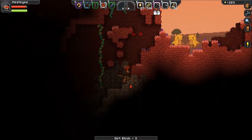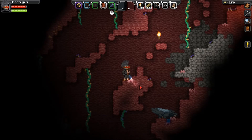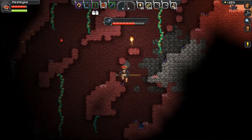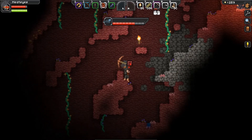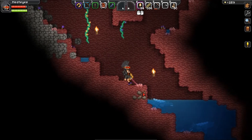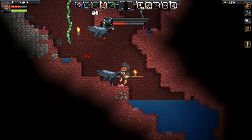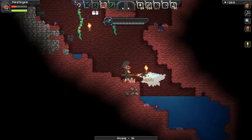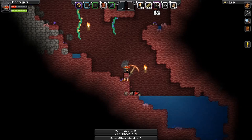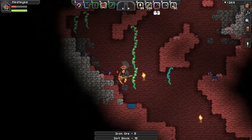Dig down — about to be goodies down here. Put a torch. Aha, what's this? That's iron. Oh, crocodiles. Don't kill me! Have that, you bastard! Quickly mine this iron out. We've got it — that's it for iron.